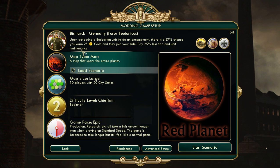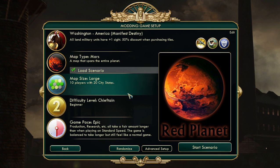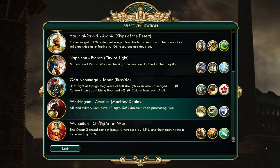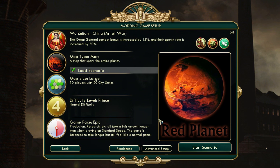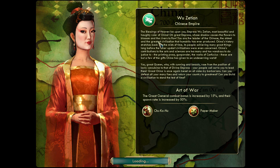I actually combined this map mod with the Heroes of All-Stars mod that I showed in one of my previous videos with all the Blizzard units. I do like mixing and matching mods. But for sake of time, I think I'm just going to go with the scenario. I'm going to go on Prince because that's pretty average. I don't want to have an epic game, and I think we're going to go with this and see how it goes. I'm going to probably only play 50 turns just to go over the general terrain differences and the differences in how you should be playing this game, mode, map, whatever you want to refer to it as.